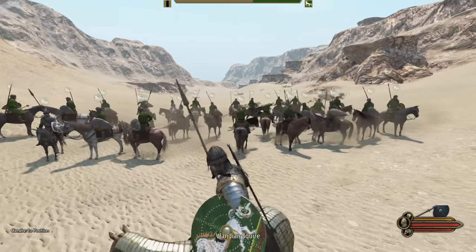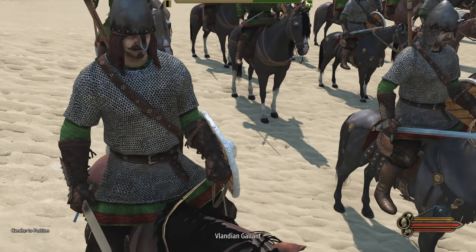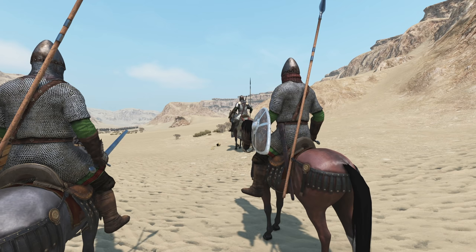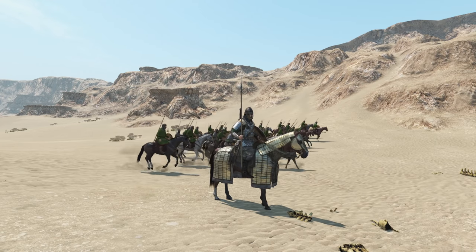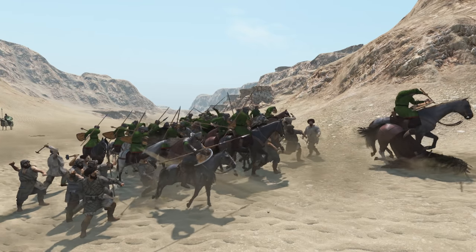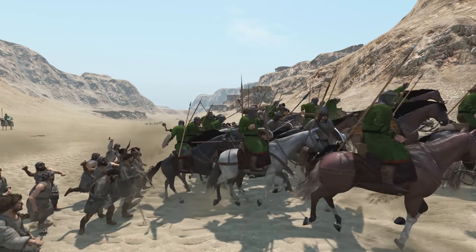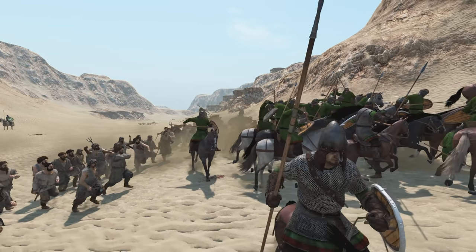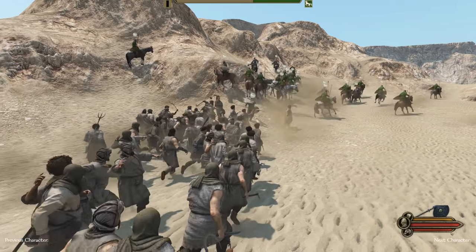Now we're a little different — we have about 28 Vlandian Squires but also about five of the next level up, the Vlandian Gallants. These guys are equipped with chain mail, better shields, and better spears. The charge has been given — in go the cavalry into the looter lines. One horse has already been taken out. These looters aren't that powerful, but their pitchforks act like spears, stopping a horse in its tracks.